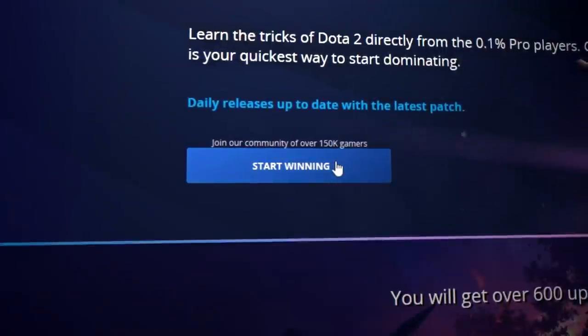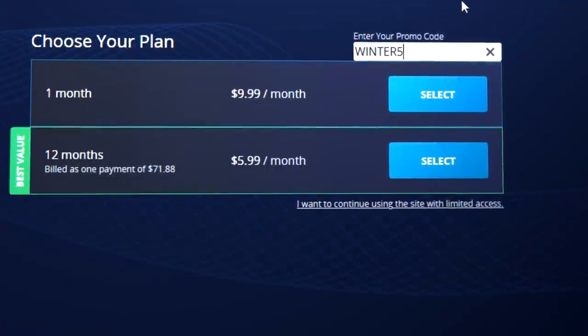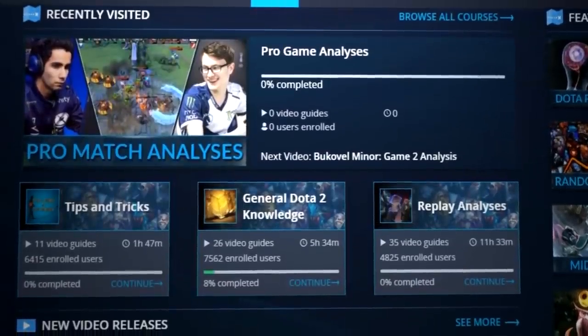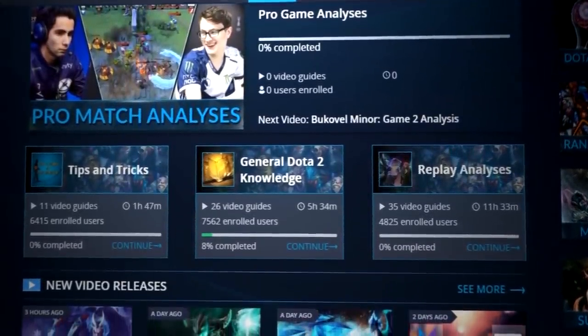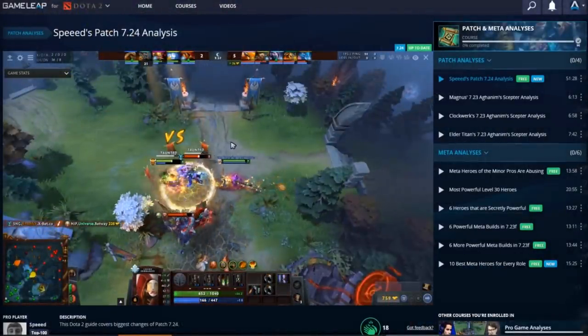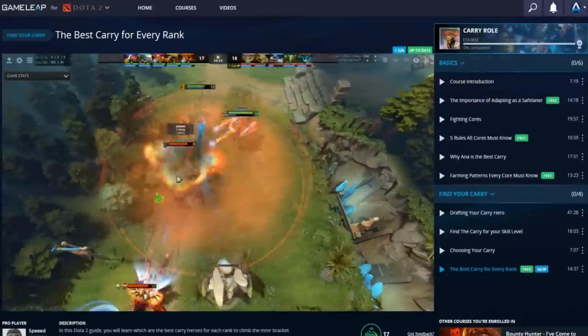If you've been enjoying my Dota content and you want to see more stuff, I recommend you go check out the Game Leap website. The winter sale is still going on — 50% off, it's literally like $3 a month. You could actually pick that up off the ground at a supermarket, it's that easy to pay for. Click the link down below in the description, and hopefully I'll see you there.